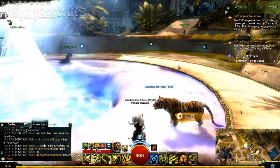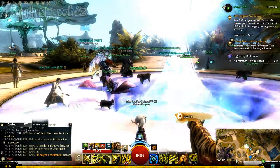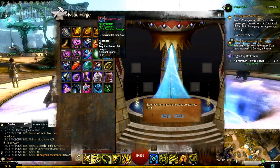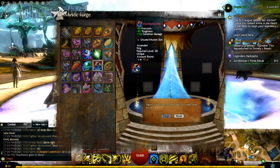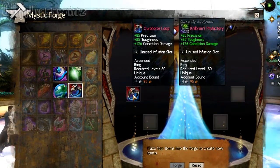So you should know where the Mystic Forge is by now if you have been doing fractals. You're going to be at the forge and you're going to get — first you're going to get a ring that dropped for you, or you bought it with pristine fractal relics. It requires 10 pristine fractal relics to get a ring.